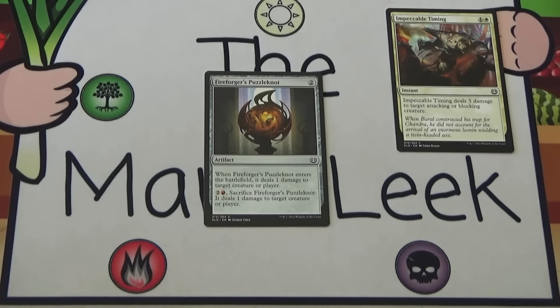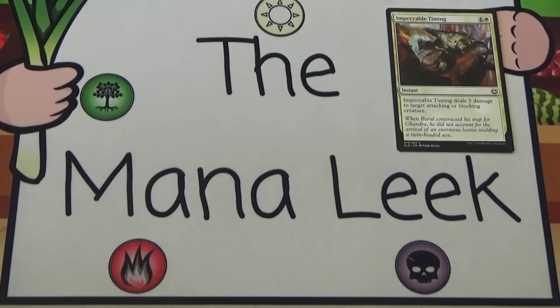Fireforger's Puzzle Knot is up next. Two generic mana for an artifact. When it enters the battlefield it deals 1 damage to a creature or player. Either pay 2 and a red and sacrifice it to do that again. Terrible — absolutely terrible. If you find yourself up against a lot of X/1s, like 2/1s or 3/1s, and you think you can get some value out of this, sure. But if you're putting this in just to kill a servo, you're wasting a card slot. Not a first pick, and barely playable, if ever.